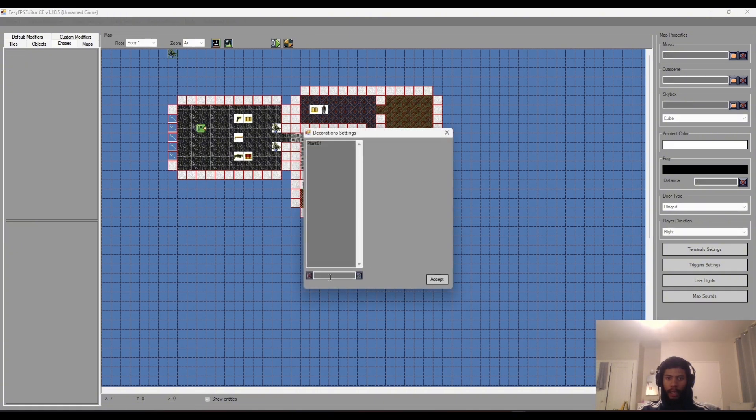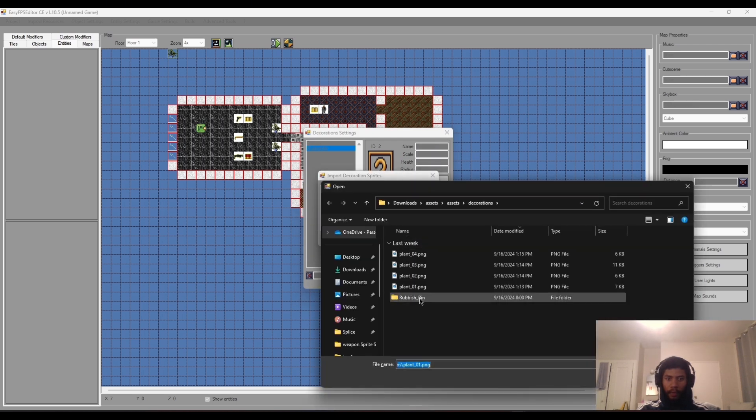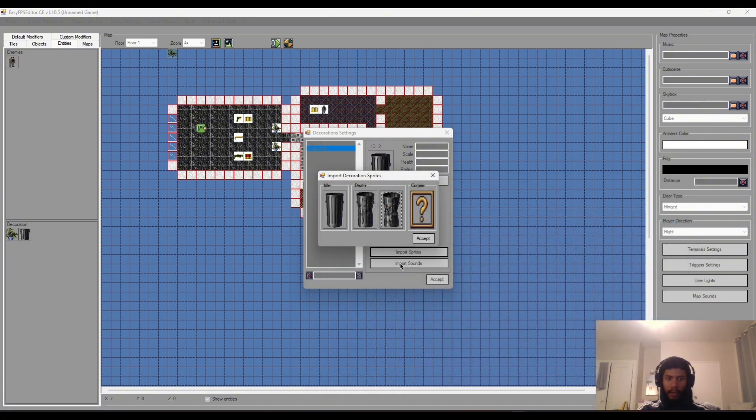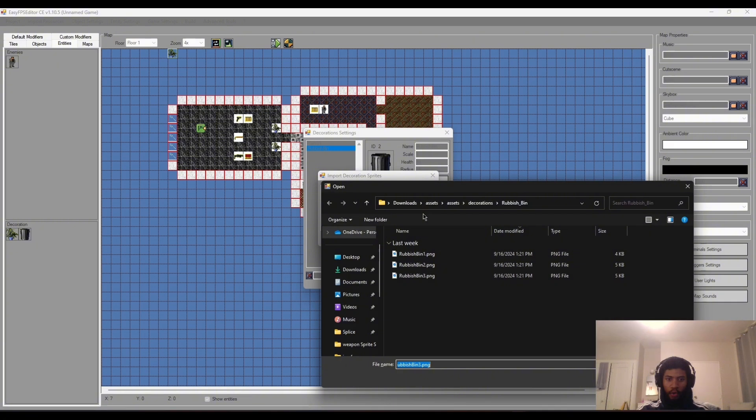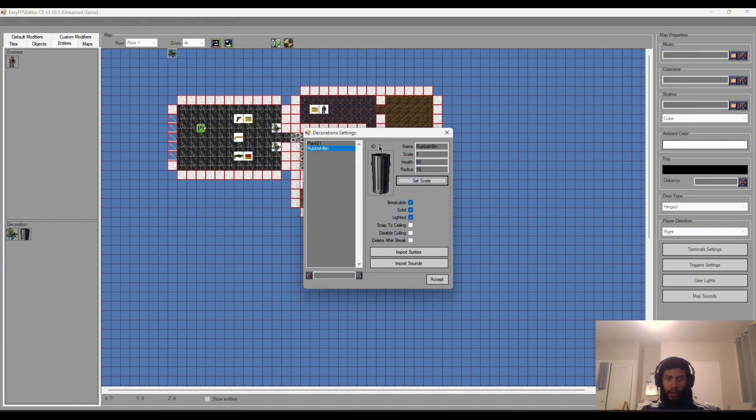The interactive one I want to make is a rubbish bin. We've got our rubbish bin here. I'll set its health to 50 and I want it to be breakable. Let's import the sprites - for our rubbish bin he has one idle frame but also two more frames for his death animation. For the Corpse I'll use the last frame of animation so it stays like that after going through its destruction. We'll press Accept - the scale looks nice.